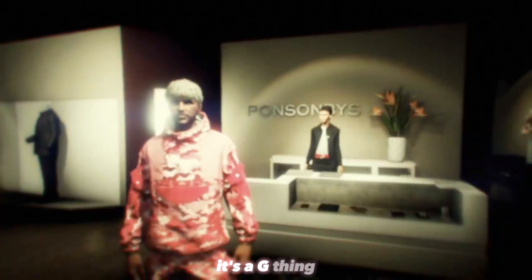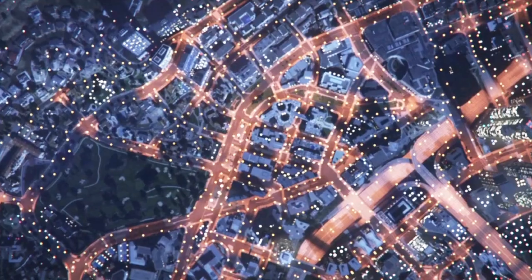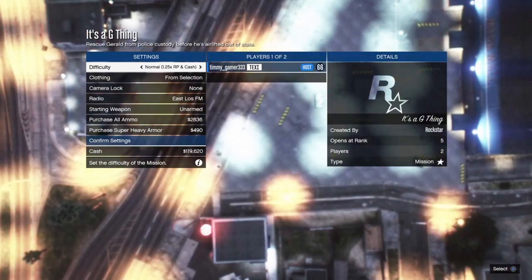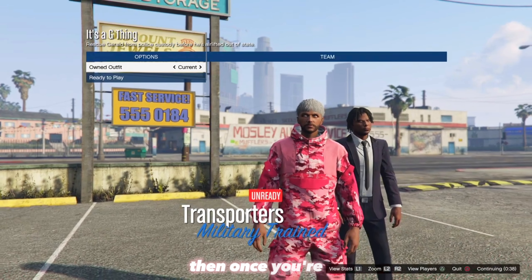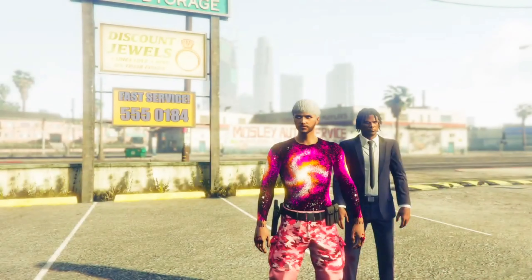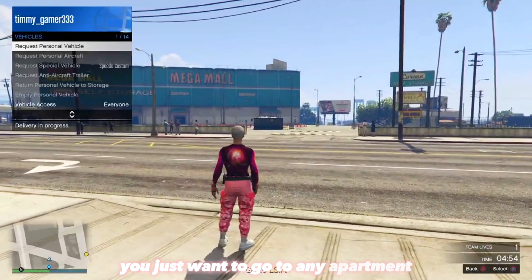Once you have that equipped, open your pause menu, go over to Online, go down to Jobs, Play Jobs, Bookmark, and start the bookmark job called 'It's a G Thing.' Once you're in the job, set the clothing to play a safe outfit and invite a player. Once you're in, scroll twice to the right and ready up.